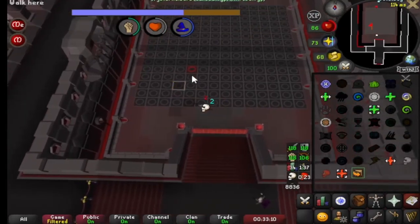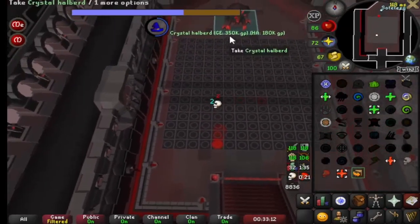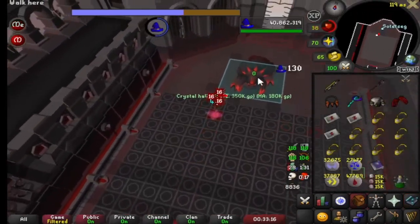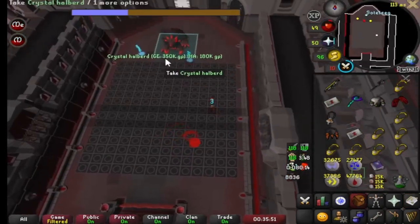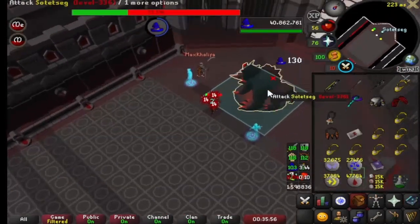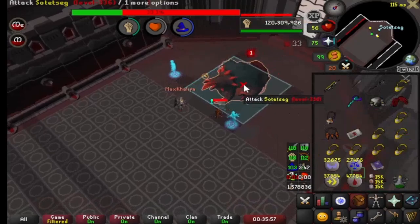Today we'll be looking at a high level method for the Theater of Blood, skipping the Soda Zigg maze in Speakers. If you'd like to skip over the technicalities, click the timestamps below to get straight to the method, although I highly recommend watching the video in full before attempting this method.